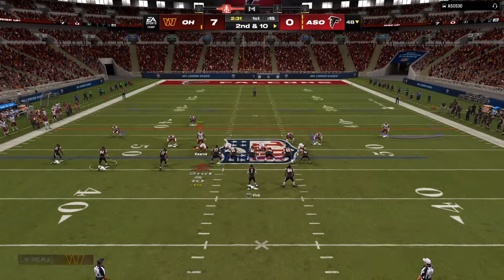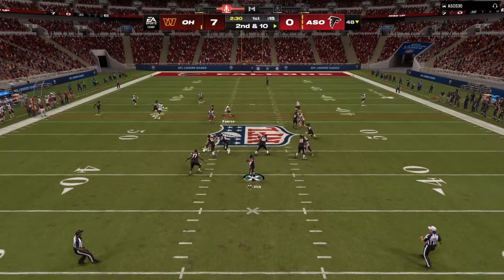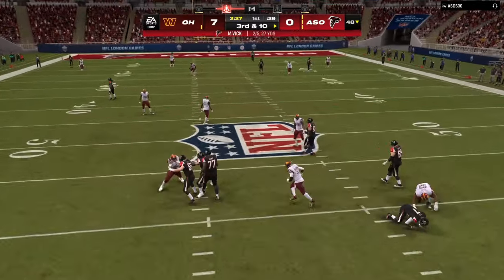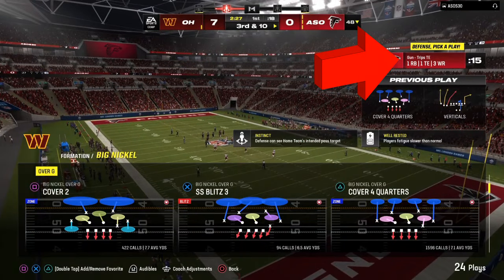My opponent picks his play — gun trips tight end. I dropped that end once again and I make my opponent hold the ball just enough to get a coverage play. On gun trips tight end, I'm seeing he likes to stay in this formation.